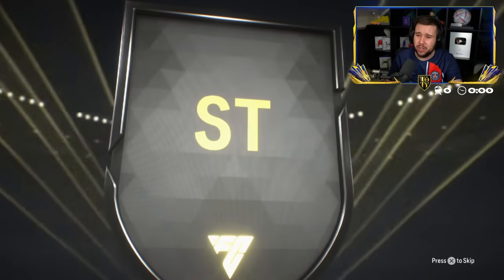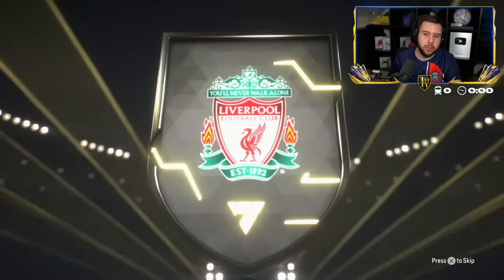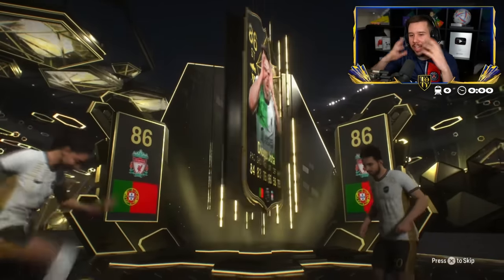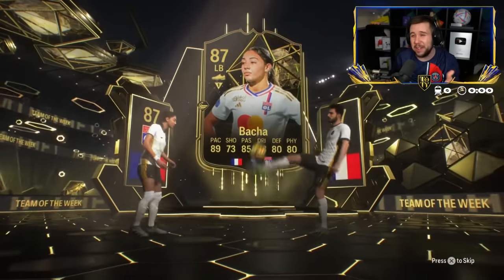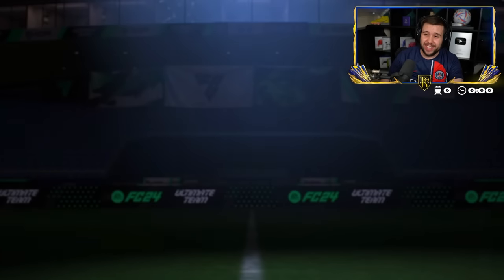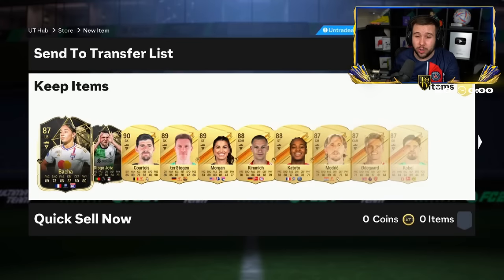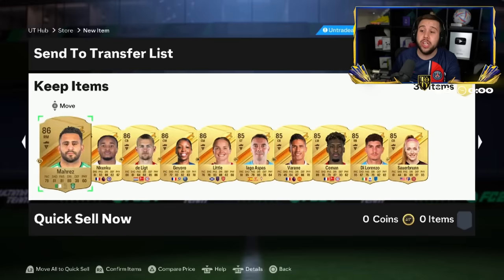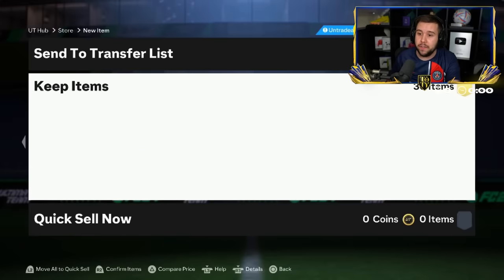It's going to be Jota because it's Team of the Week. If it was a Team of the Year, we'd be seeing the Team of the Year design. Batcher? Jota? Those two are probably the best ones from Team of the Week, but still not great. At least you got yourself some fodder to do Cafu — you can finally complete him.